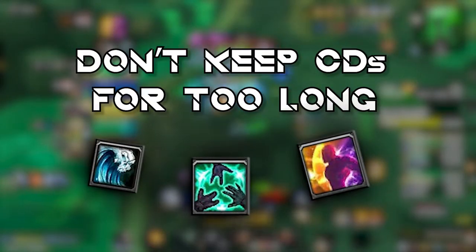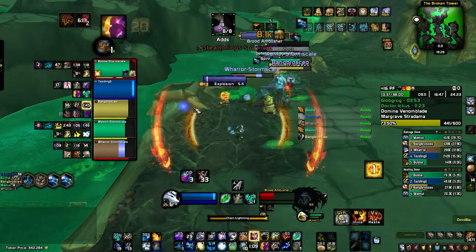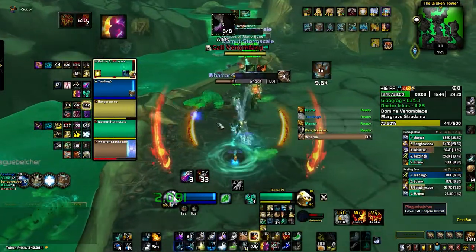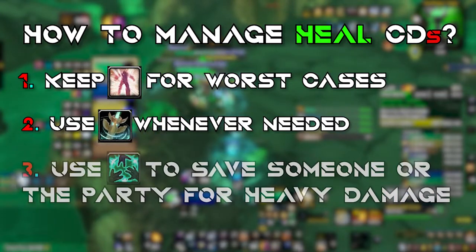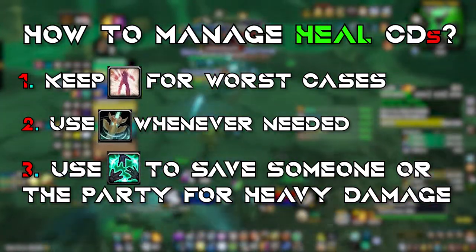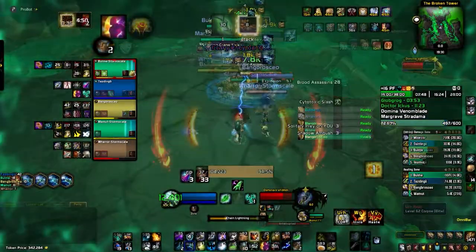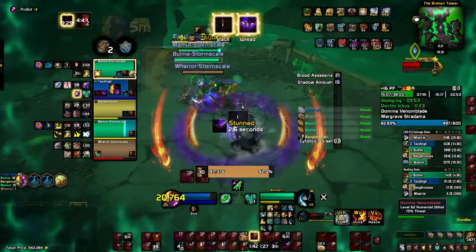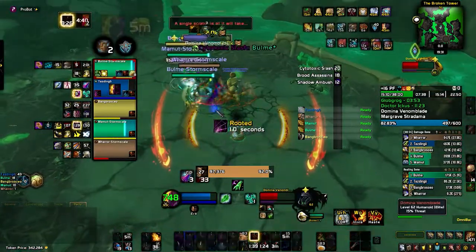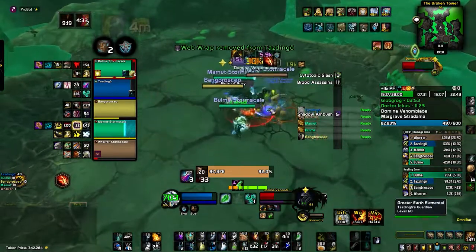Since Resto Shaman has high overall healing even without major cooldowns, try not to delay using CDs — especially Healing Tide Totem. This is why you might feel there's not enough free time to deal damage as a healer. I personally only keep Ascendance as a strict save. Healing Tide Totem I pop first when I know party damage is incoming, and I use Spirit Link Totem to survive heavy damage phases — like the giant red mob in the Other Side when it starts raging. Managing cooldowns also includes using Astral Shift frequently — not without reason, but in scenarios where popping it or having party members use defensives correctly creates extra space to play better.